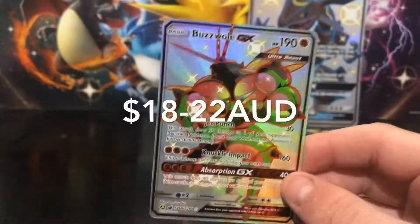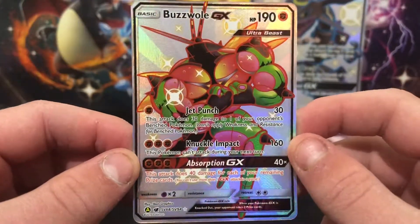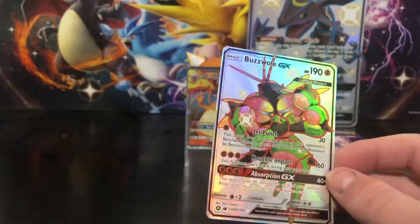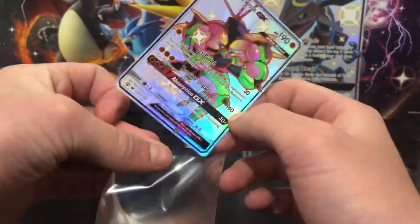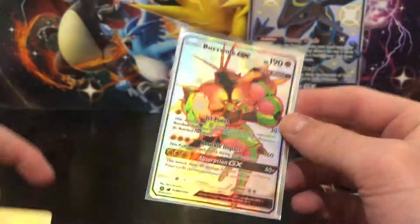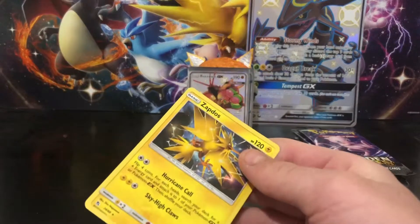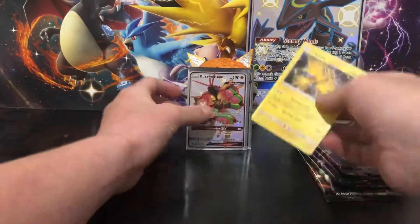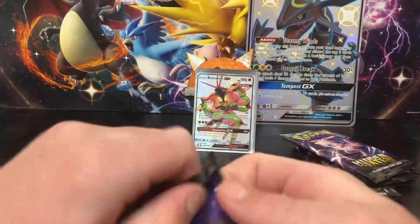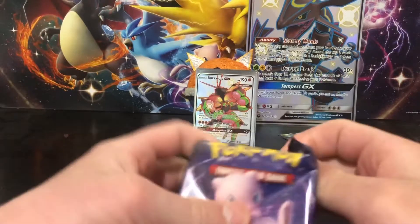Whoa - Shining Buzzwole! The Shining Buzzwole - this Pokemon is such a meme. Holy crap, Jet Punch, Knuckle Impact! I can't believe we got a shiny card straight after the Charizard. I was like 'oh we just got a holo' and then I was like 'wait, there's something shining next to that.' Shining Buzzwole! Do you think we can still get the Charizard? And then we got a Zapdos - I want to put the Buzzwole there.